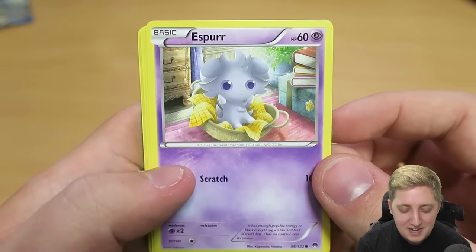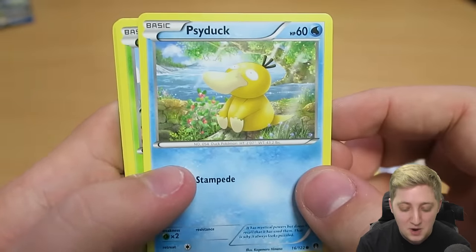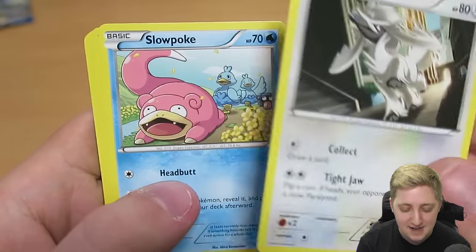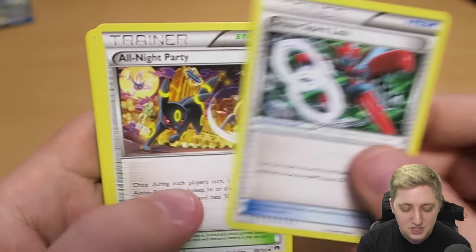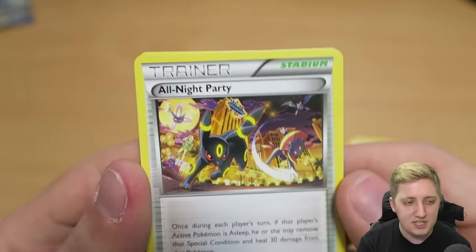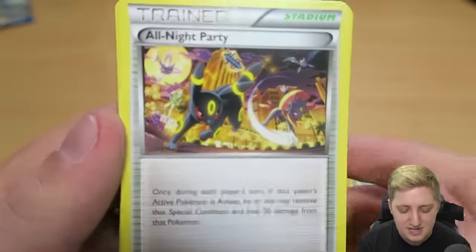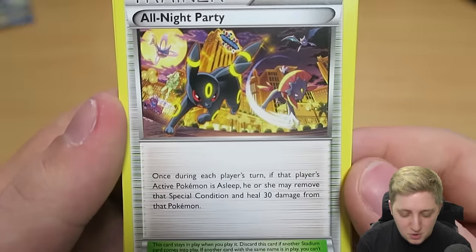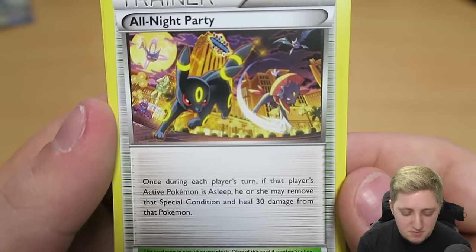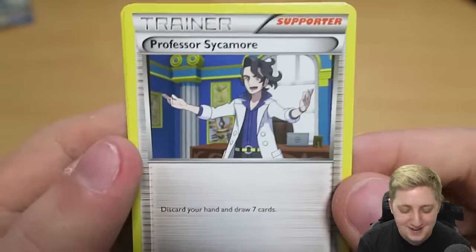We start off today with an Espurr. Espurrs have seen some shit — they have that PTSD face. We got a Psyduck, a Seedot, a Furfrou, who I again have never heard of. Another Slowpoke. A Camerupt Spirit Link — oh, this one looks cool, it's got Umbreon on it. I'd love to pull an Umbreon. Umbreon, Sylveon, and Espeon are just so good — most Eeveelutions are pretty damn good. All Night Party. We got Professor Sycamore — discard your hand and draw seven cards. That's a bit of a dick move, actually.